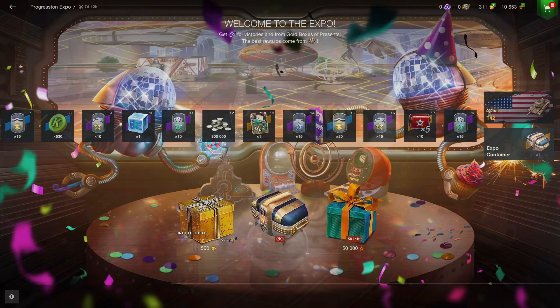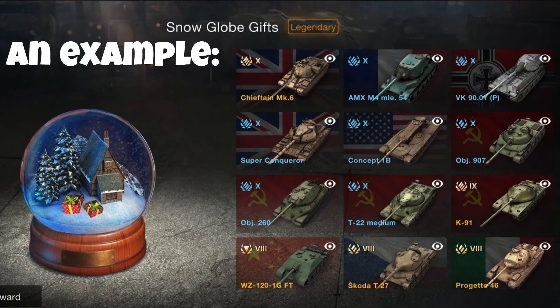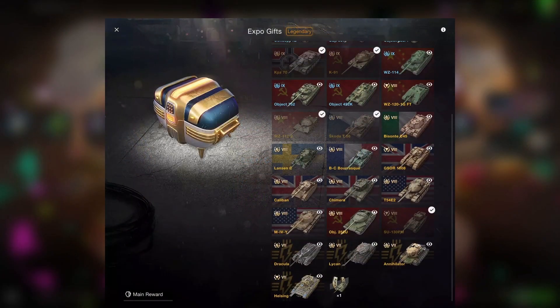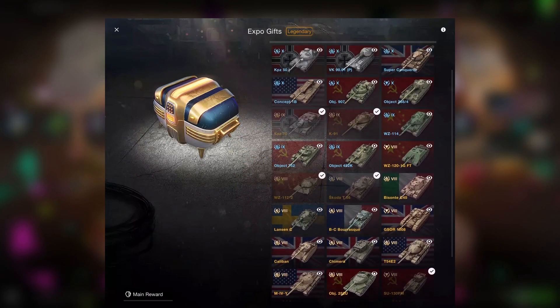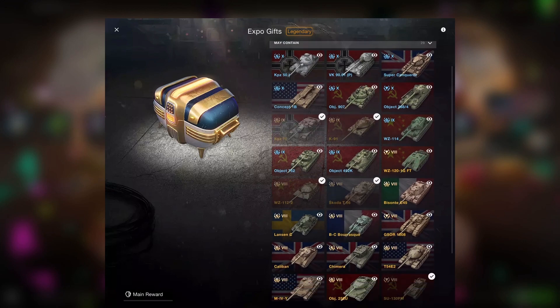This event is somewhat like the Christmas event if you ever participated in those — it's really straightforward. The same reward of being a snow globe is now an expedition container, and it gives you the same rewards. The main reward is a container that gives you a 100% chance of getting one of these tanks, though you don't know which tank you're going to get.